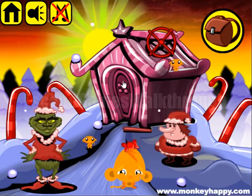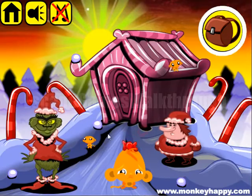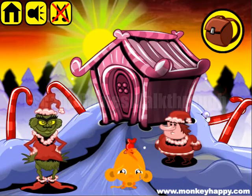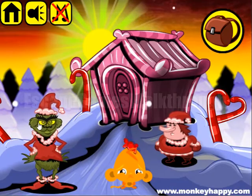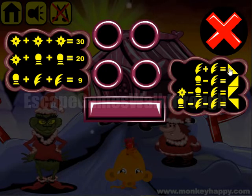We are playing Monkey Who Happy, stage 481. Let's collect items all around here — you can see candy canes and behind them snowballs. Now we need to open the hut, and we can see that the bottom left corner requires us to calculate this one.